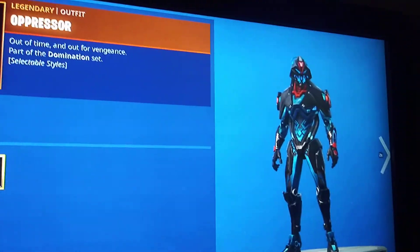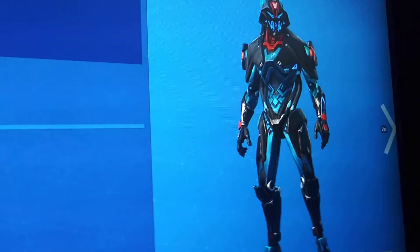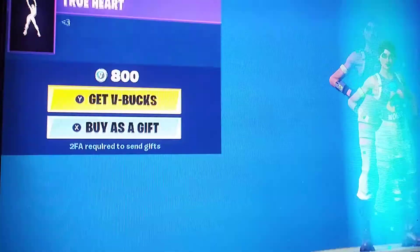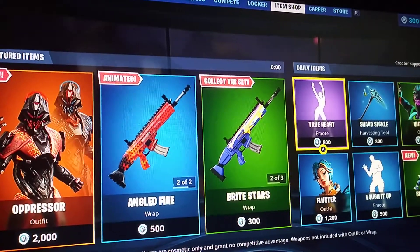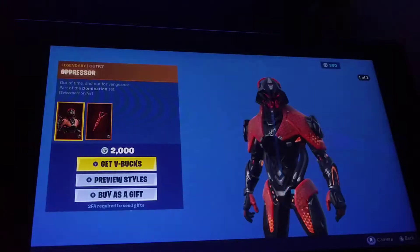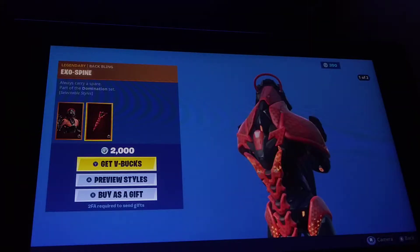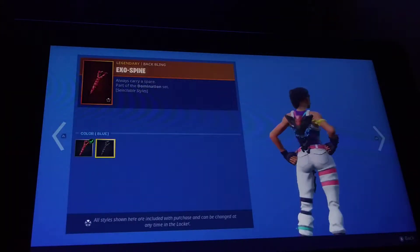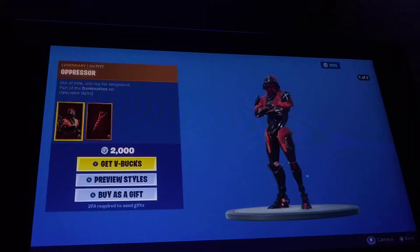Oppressor — two different styles: default red and blue style. It also comes with a black bling, and that black bling also has another blue style too.